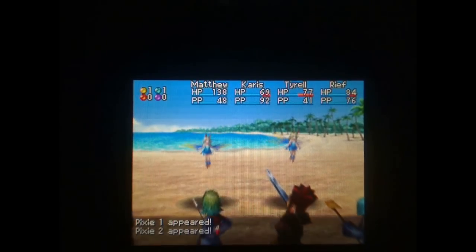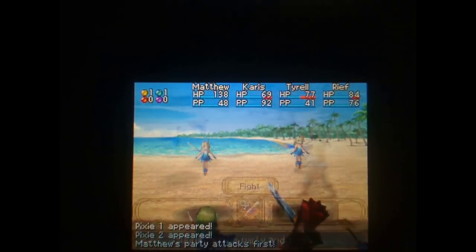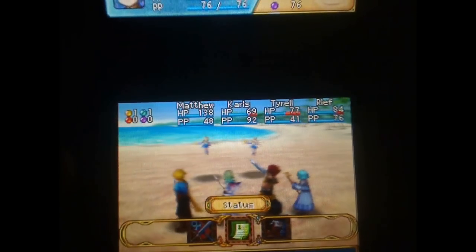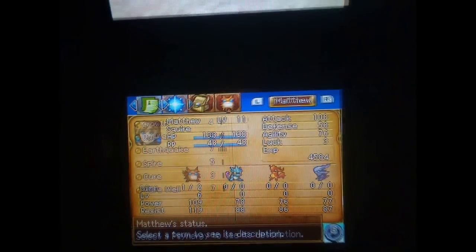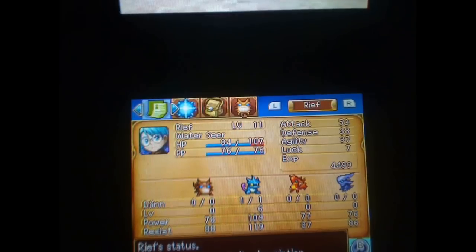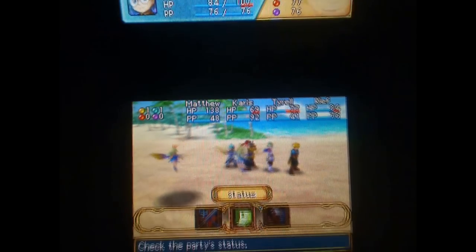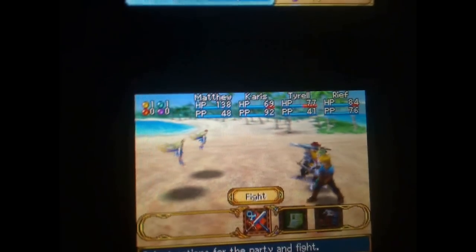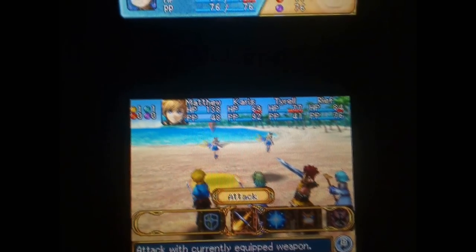We're in a battle here. You have a couple of options. You can either fight, or you can check the status of your party members — Matthew, Karras, and Tyrell, among other characters. You can also flee, which I'm not going to do.